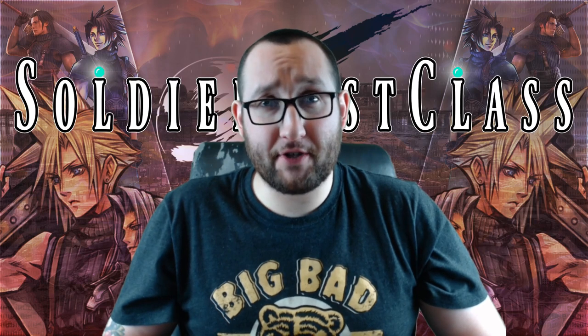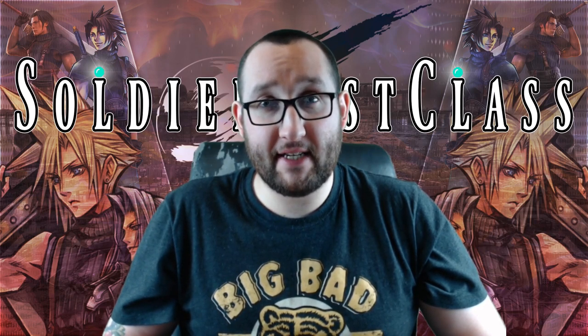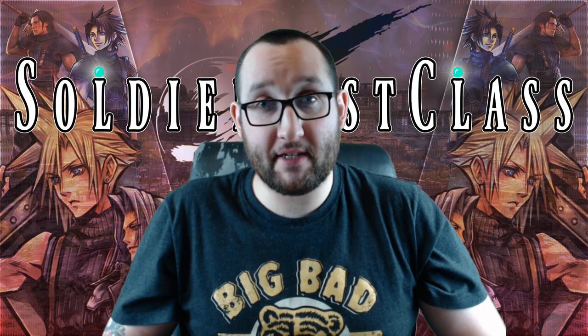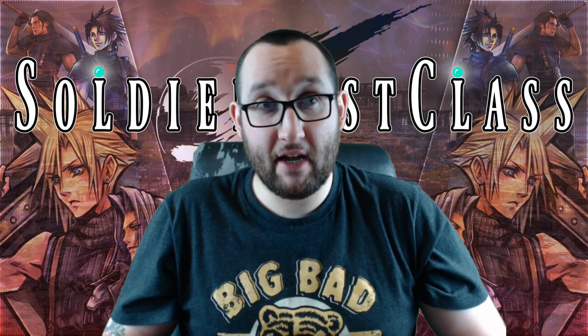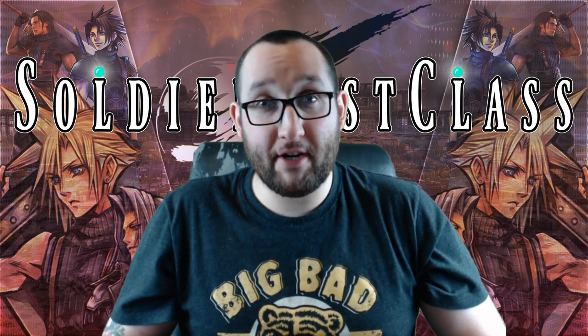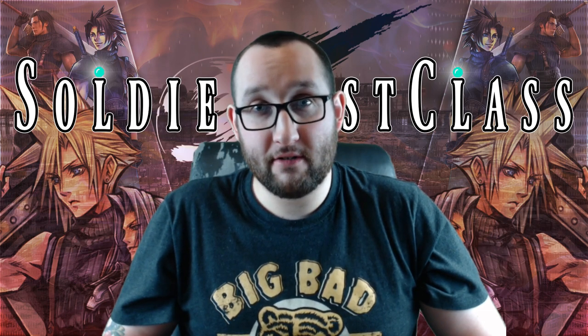What's up everybody, Soldier First Class here. Today's mission: the Lightning Dodger challenge from Final Fantasy 10. This is a very tedious minigame, one of the hardest in the game, and it also unlocks the Venus Sigil for Lulu's celestial weapon, the Onion Knight. This is a mission that has definitely broken its fair share of controllers back in the day, and I'm here today to break down exactly how to do it.